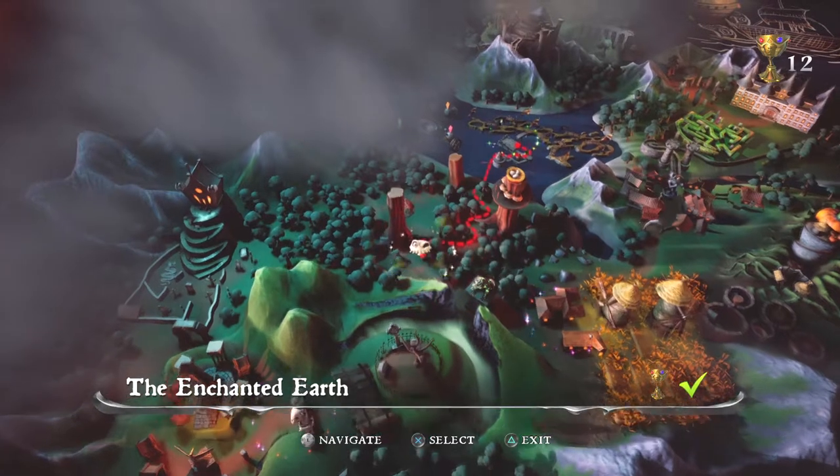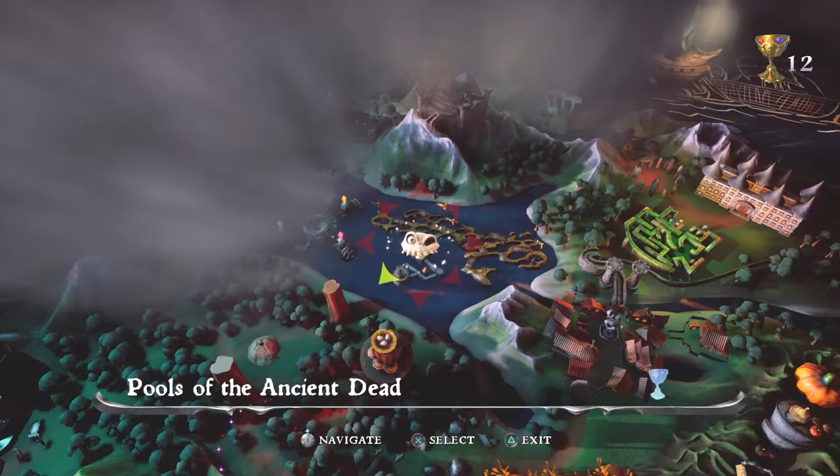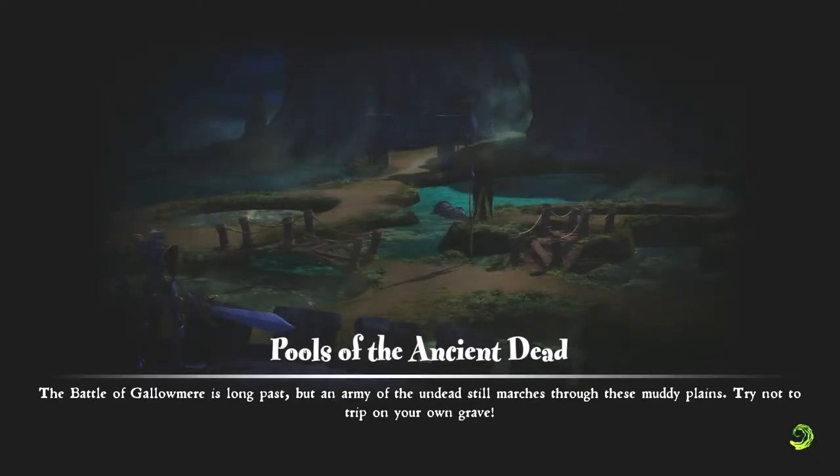I think it's about time that we moved on to one of my favorite levels in the game: Pools of the Ancient Dead. This is an old battlefield where Dan and his friends held the line and actually defeated Zarak's army. Unfortunately, due to Zarak's evil magic, a lot of the long-resting soldiers have come back, which is bad, because they see Dan as the enemy this time. Let's go and ease their eternal suffering. Pools of the Ancient Dead.